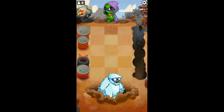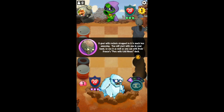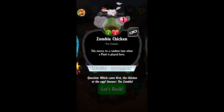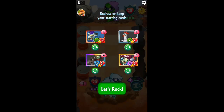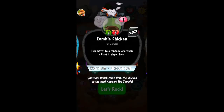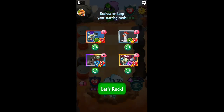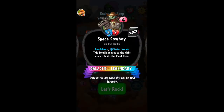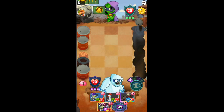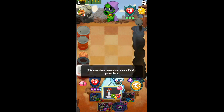Mr. Brain Freeze versus Miss Green Shadow. We got us a nice goat, we got us a chicken, and we got us a little pirate. Anti-hero 2 — moose to random lane when a plant is played here. And we got the Space Cowboy. This is, in my opinion, one of the best cards in the game. You can get so much damage if you place them in that left lane. We're going to keep this hand.